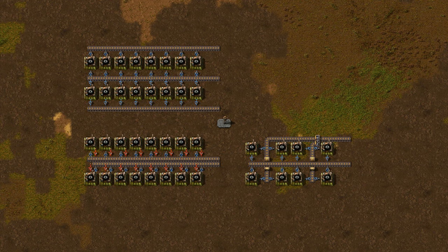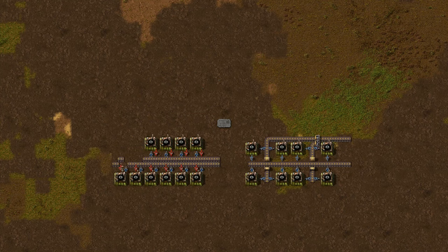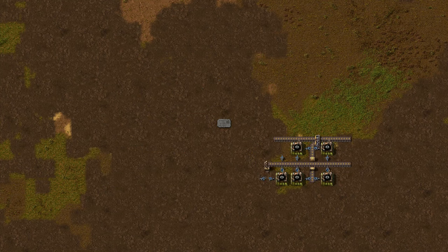We can also arrange the conveyor belts to be at right angles to each other, with assembling machines tied to the next one, but since these inputs need to be tied together for longer blocks, we still end up with the same two conveyor belts running sideways, so no space is gained. This setup ends up being less space efficient than the other variants, but it is useful to keep in mind for later. That covers gears and all other one input, one output systems like copper wires and pipes.